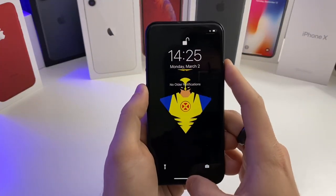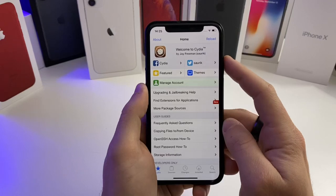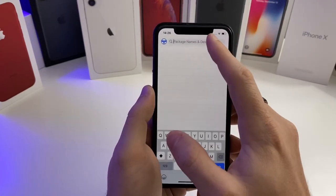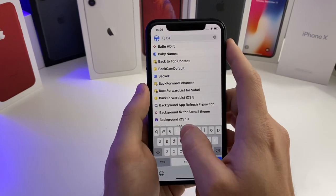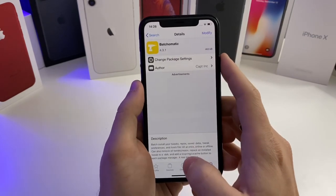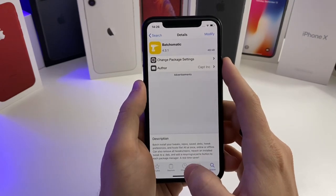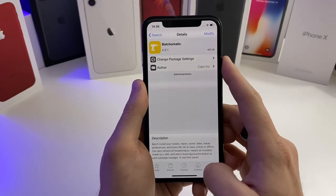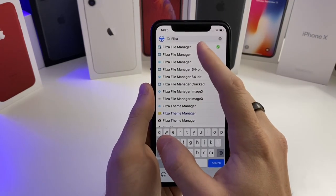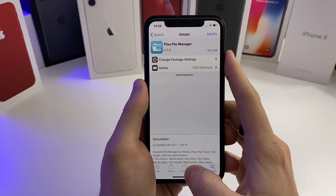The first thing you're going to want to do is go ahead and jump into Cydia and type in batch-o-matic — B-A-T-C-H, batch-o-matic. It's right here, author is Capped Ink. Go ahead and install that. You're also going to want Files, a file manager, so go ahead and install both of those tweaks.